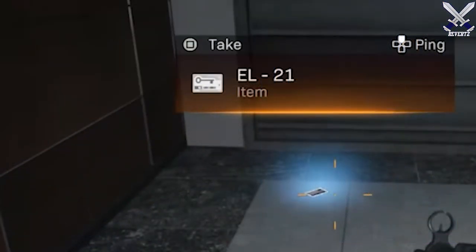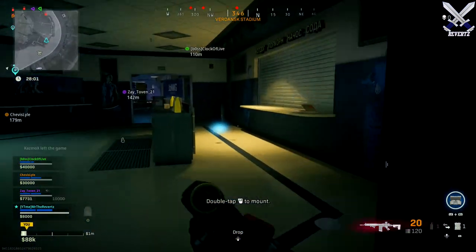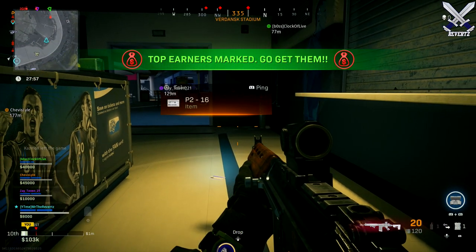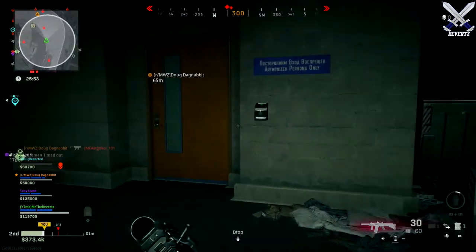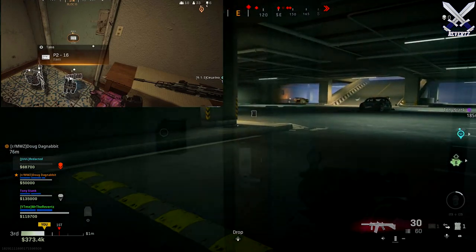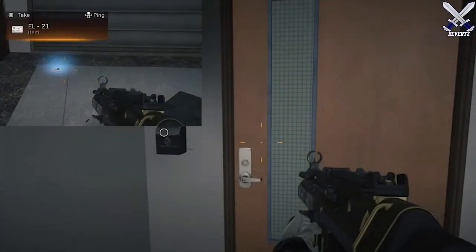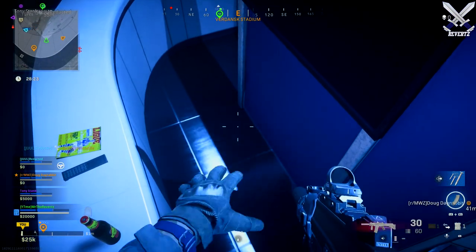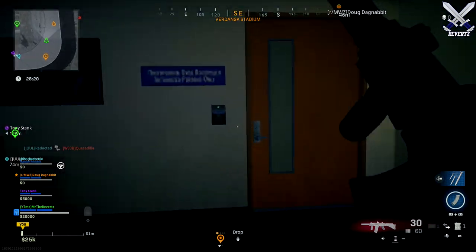There's a total of three access cards that are going to spawn all throughout Stadium, and the cards can be used to unlock three hidden rooms inside of Stadium. Each card has a letter associated with one of those three different rooms. The first card is the P216 which opens up one in the parking garage. The second card is the EL21 which opens up the executive lounge, and the last access card is CL19 which opens up the concourse level on the main floor.